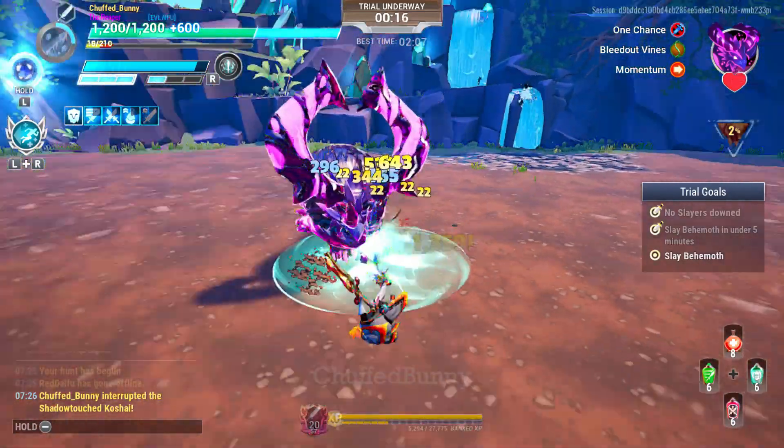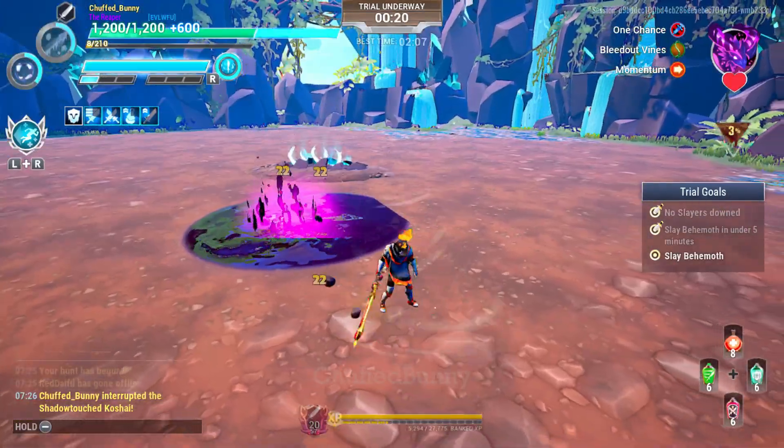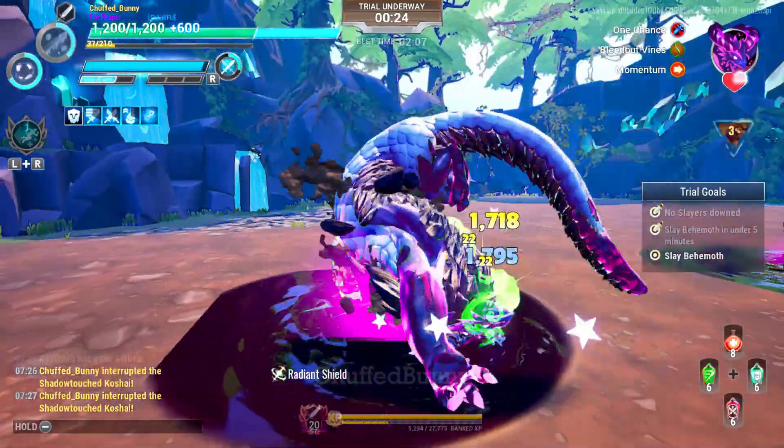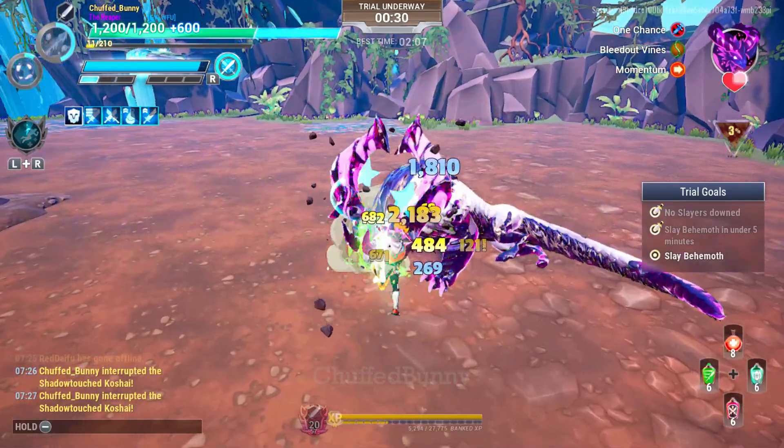Dodge those leg swipe attacks. When it emerges from the ground, use your legendary ability for the invulnerability effect. And to easily interrupt the Kaushai, don't forget to use your parry attack if your special is active.